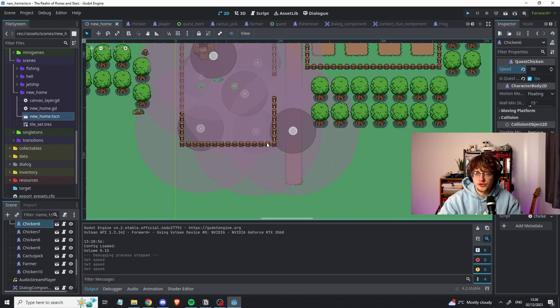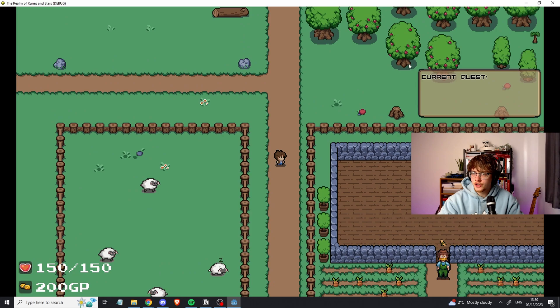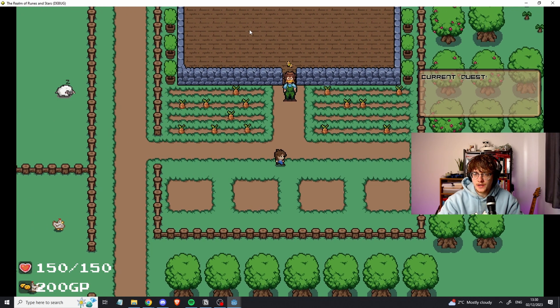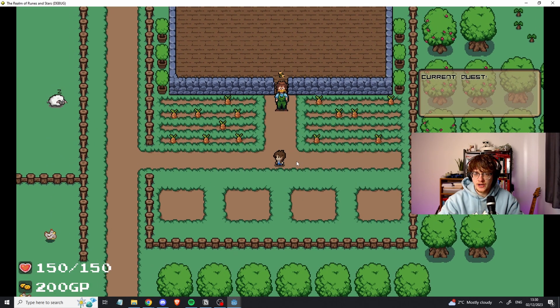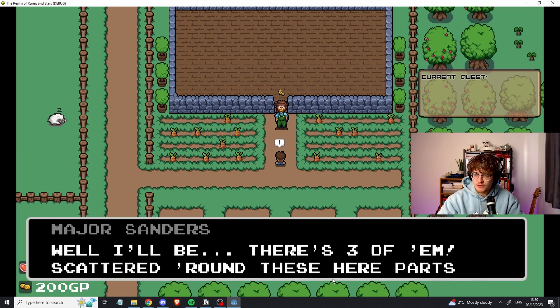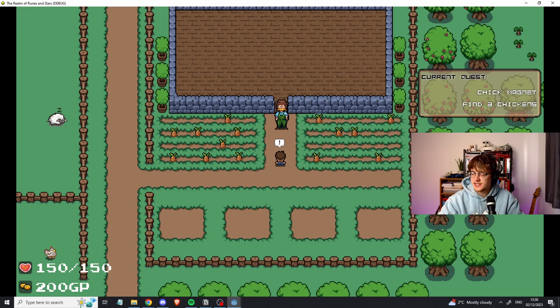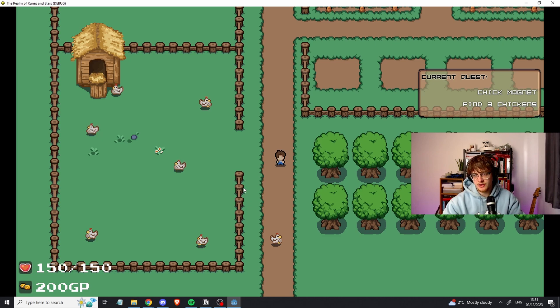Let's open the game and have a closer look at what's been implemented. We click Start. The first thing you'll notice is we have a little HUD with the current quest, and a farmer with a little icon above his head denoting he's a quest giver. I added a quality-of-life feature that checks interaction collision areas and notifies the player if they can interact with something. We interact with the farmer — Major Sanders — and he asks us to find three chickens scattered around the map. That's the first quest.